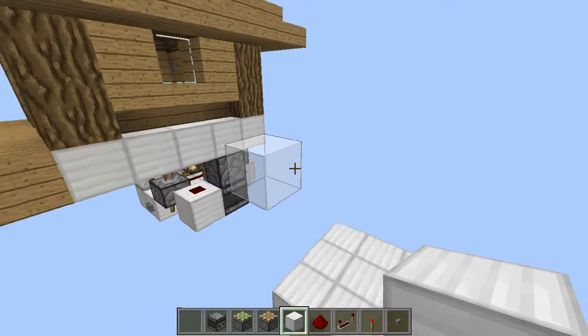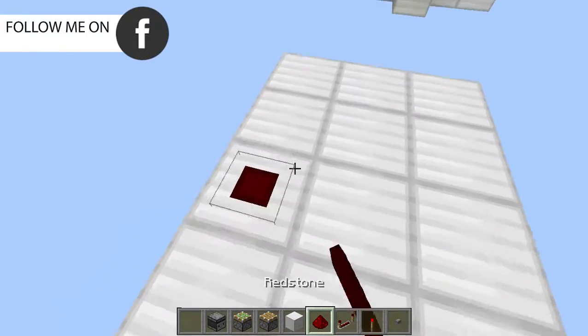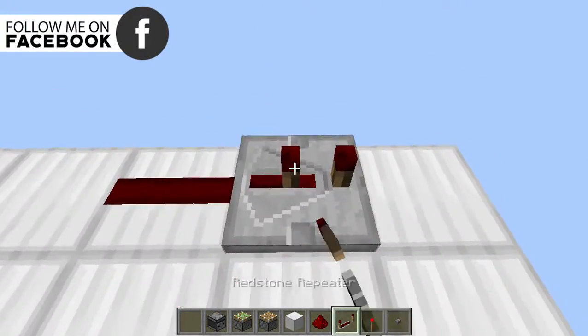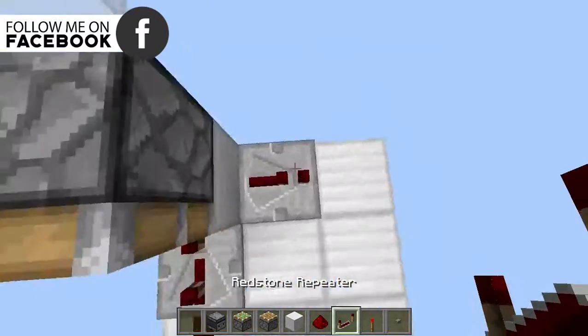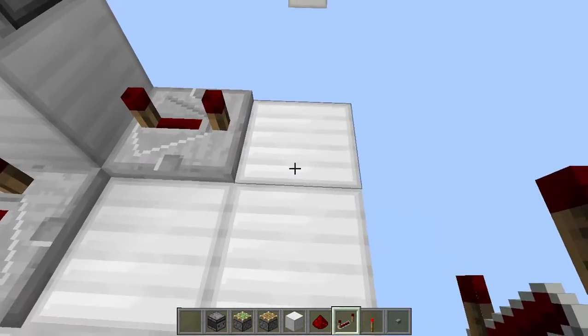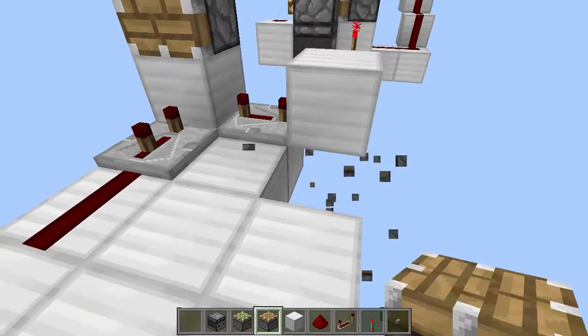We're going to start with a three by six area — this is your ground level. The first thing you want to do is place redstone dust over there and a repeater set to three ticks, with a block over here and a piston right over there. Then place a redstone repeater set to four ticks and place a block over there with a piston facing this way.